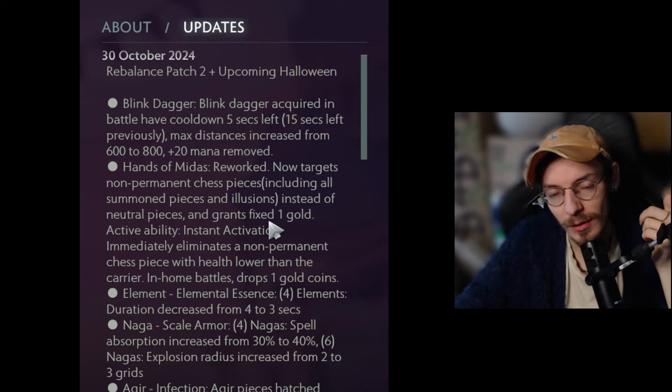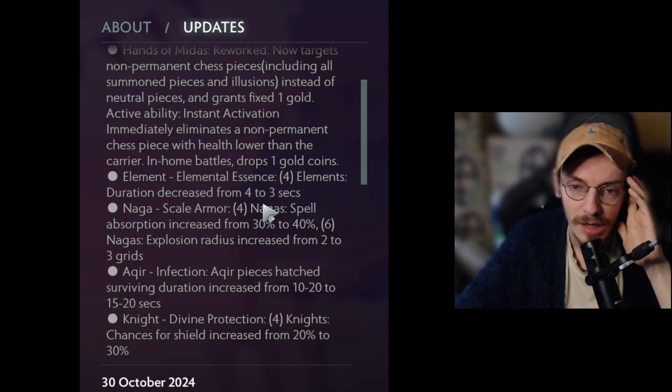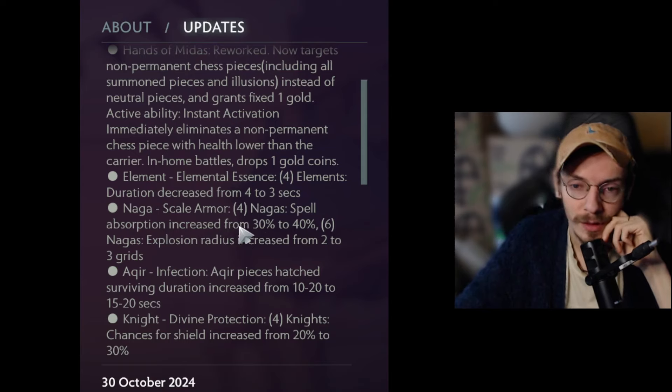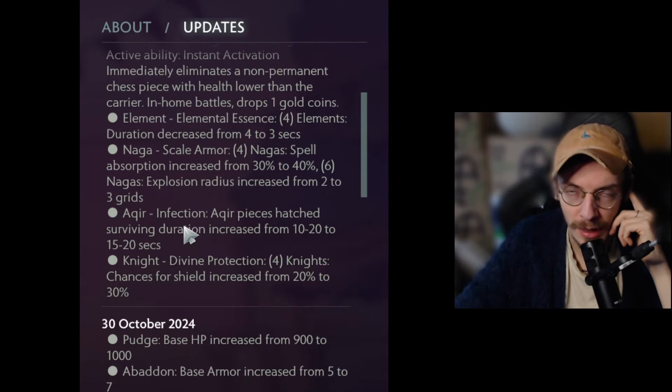Four Elementals received a nerf — cooldown increased from 3 to 4 seconds. This is a buff to Synergy builds and Hunter builds because they get really hurt by Elementals. Narka got a buff — 10% more absorption on Energy 4, totaling 60%, and the radius of the explosion from 6 Narka was also buffed. There were also nerfs to Dragons and Meepo SF, and the Akira timer was switched back to 15 to 20 seconds.